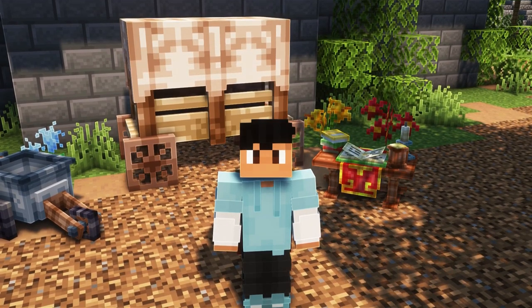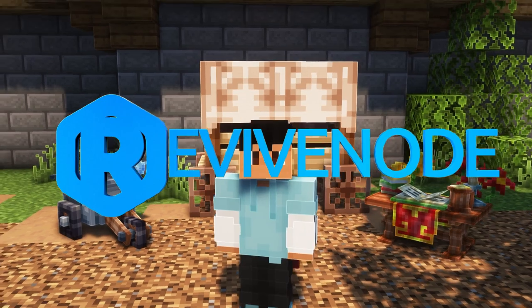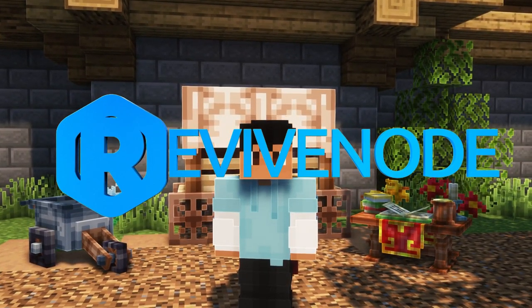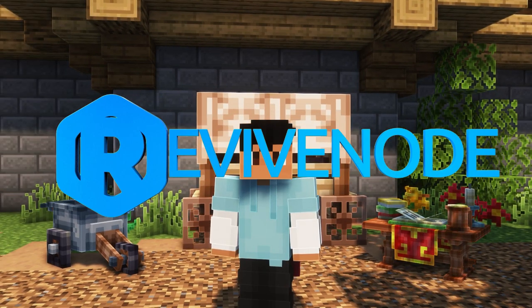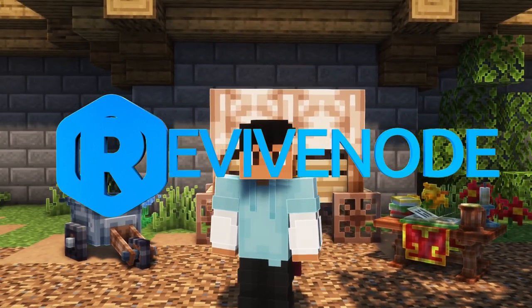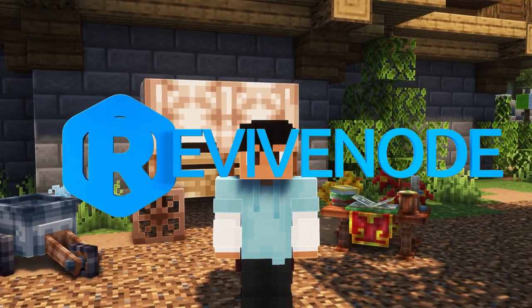Before we continue, this video is sponsored by Revivenote. Check them out in the description using promo code DIAMOND in all caps for 50% off your first purchase. I use them, I support them, and I recommend you put this plugin on a server and create your own community — whether just to play with friends or to start your own SMP or adventure-type server.